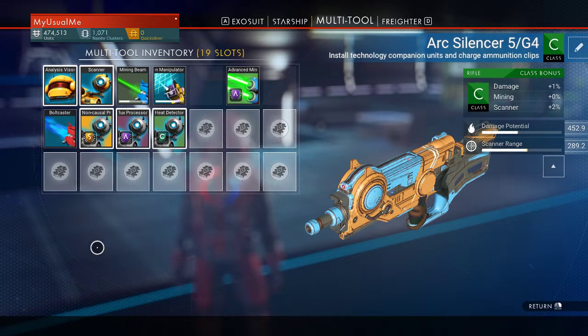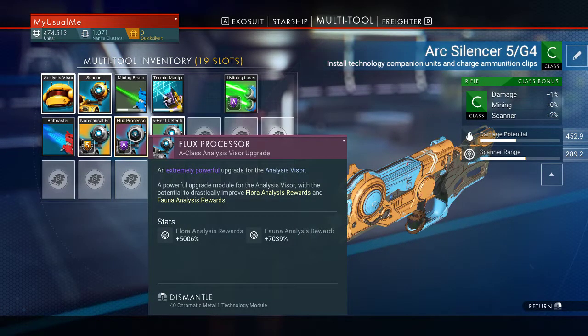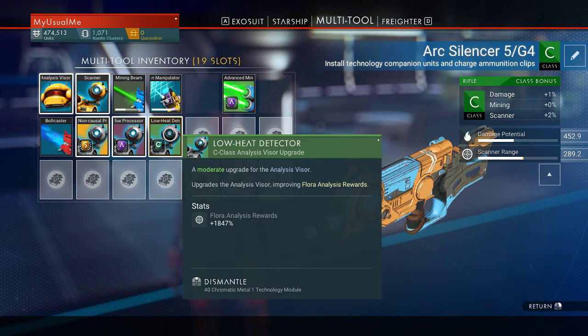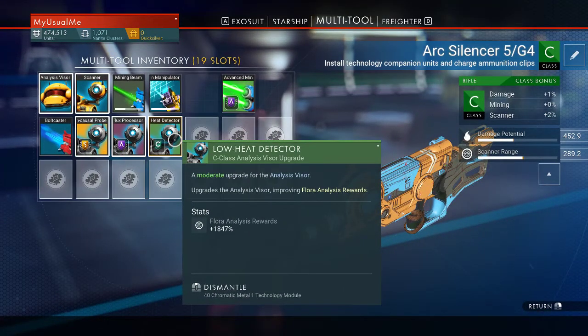Every time I scan either an animal or a plant, I get a bonus to the money I'd normally receive. With the S module installed, I get plus 6,636% for a plant and plus 9,280% for an animal. The A module gives 5,006% for plants and 7,039% for animals. The Low Heat Detector, the lowest grade, only gives a plant bonus but it's 1,847%. Add all three together — it's a lot.